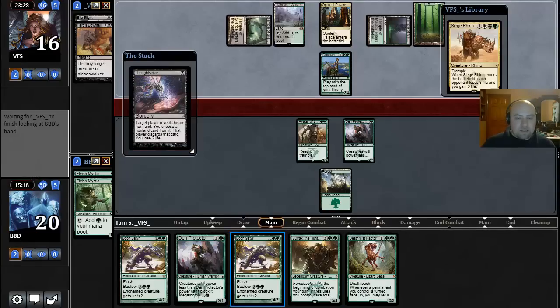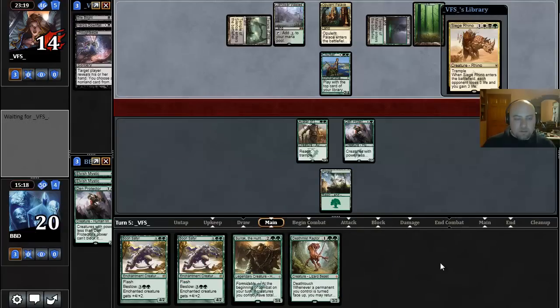Thoughtseize — I don't really care about getting Thoughtseized; our hand is pretty bad. We can't cast anything, nor will we be able to really, so Thoughtseize does not bother me at all. Our opponent takes our other 2-drop.